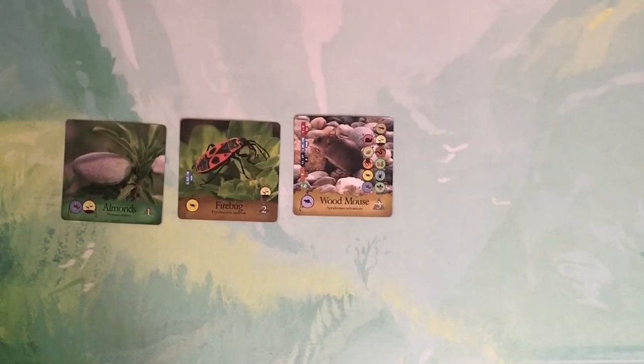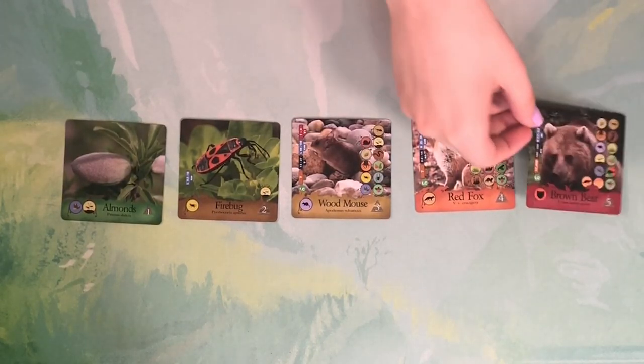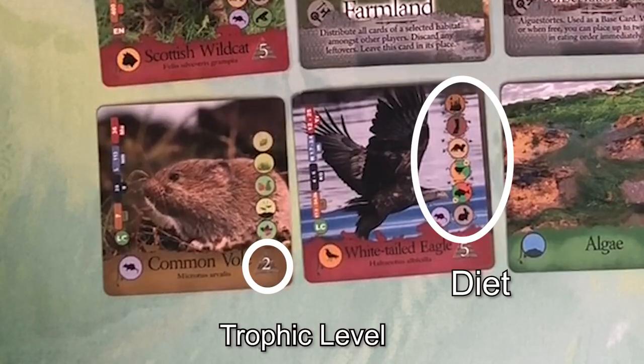The core mechanic of this game focuses around an animal's diet and their trophic level in the ecosystem. Whether you're a primary producer, primary consumer, secondary consumer, tertiary consumer, or apex predator determines which animals you can eat. The highest card in the habitat has to be at or below the trophic level of the next card you place.